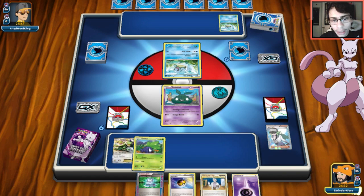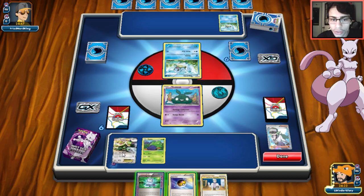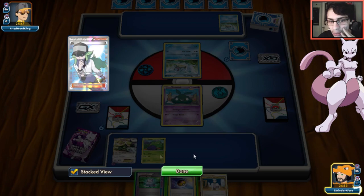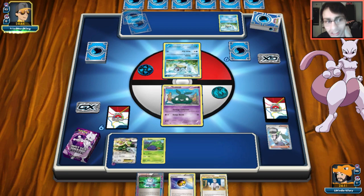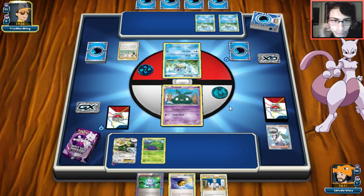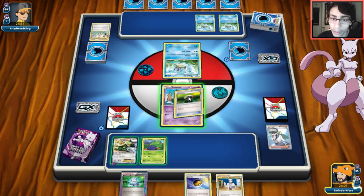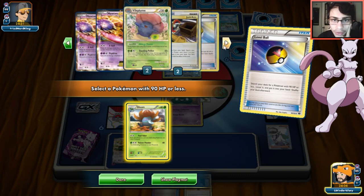We get a decent hand next draw and play down Tornadus and Oddish. I want to save the Computer Search for next turn - attaching Psychic energy to Tornadus so we can float this guy. I do want Mewtwo for Keldeo since it'll do more damage with more energy. I'll hold the Computer Search to grab a Float Stone later. I need to get Vileplume - but actually Garbodor is way more important right now to get the lock.